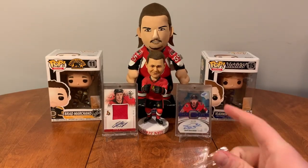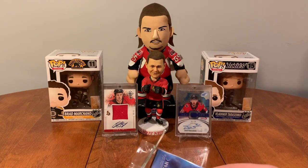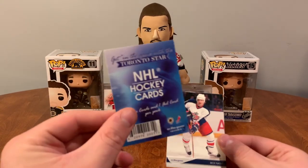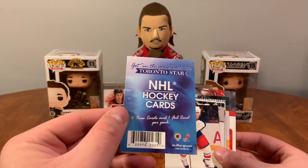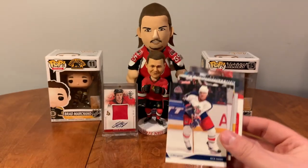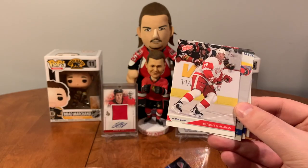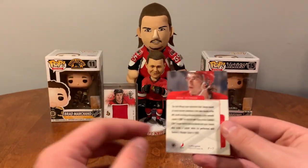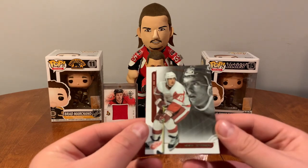I'm saving the really good stuff for last. I do have some Upper Deck Series Two from — I can't remember what year. Here's a pack from the Toronto Star — four base cards and one foil card per pack. Rick Nash, Brendan Shanahan, Mike Dunham, Doug Weight, and Henrik Zetterberg.